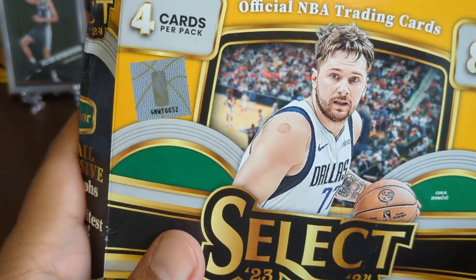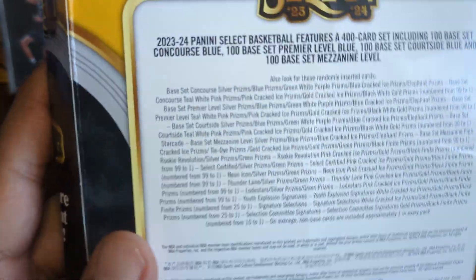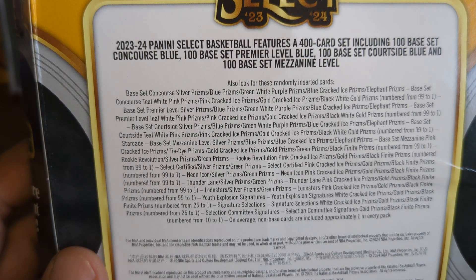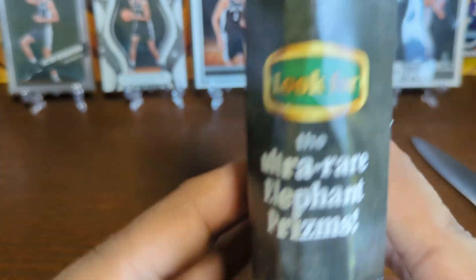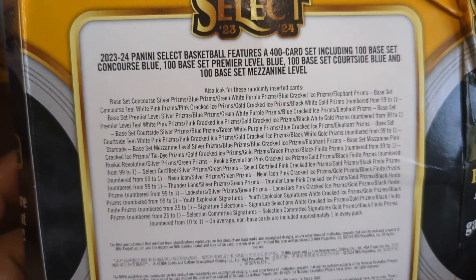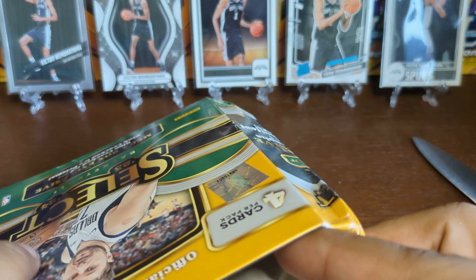We already opened one of these mega boxes before and hit a couple of nice cards. Just to remind you guys, you get eight packs per box and four cards per pack, so 32 cards in total. We have a chance at hitting a bunch of numbered cards, and you could also hit elephant prisms — the ultra rare elephant prisms — and numbered cards down to one. Let's get going, hopefully we can hit a Wemby and some nice numbered cards. Let's hope the cards in here are not too damaged.